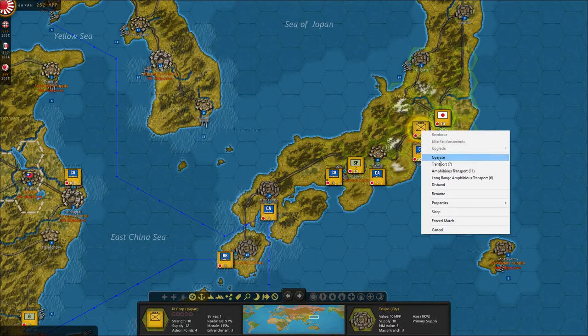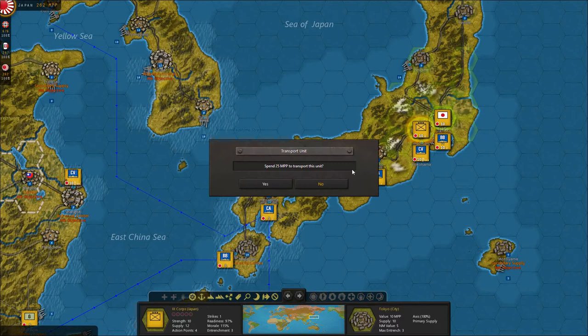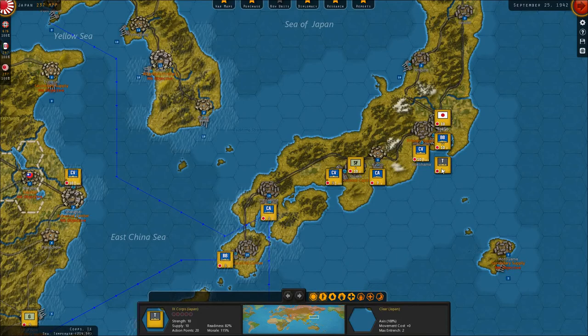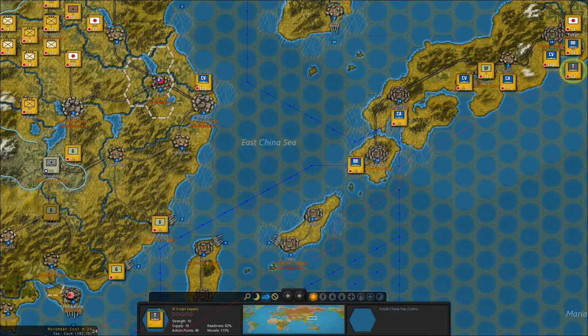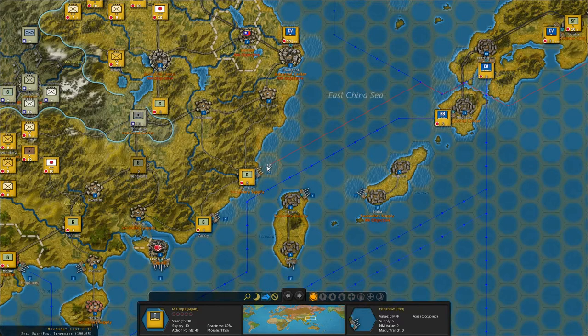For transport: right-click, don't do Operate, don't do Amphibious, don't do Long Range Amphibious - click Transport. It'll become a T - it should be a T, not an AV or something. If it's one of the others just left-click it. If I wanted to bring these up - now that I have to deal with this - I've double-tapped it so we'll get the max range.